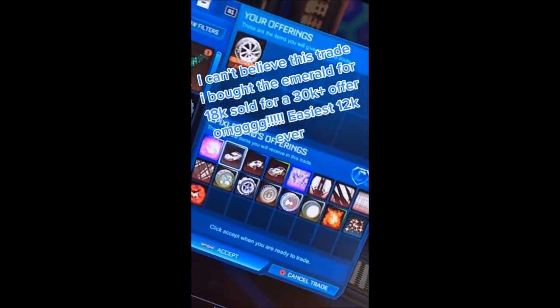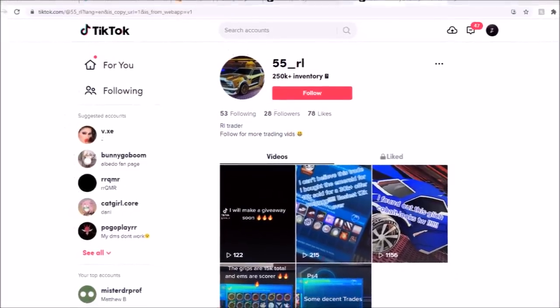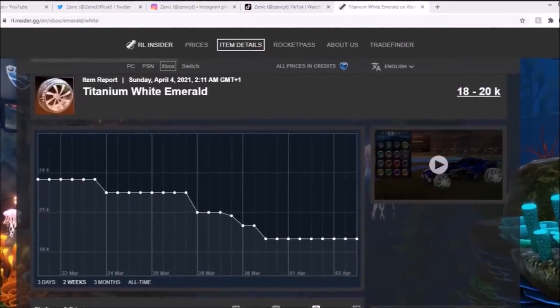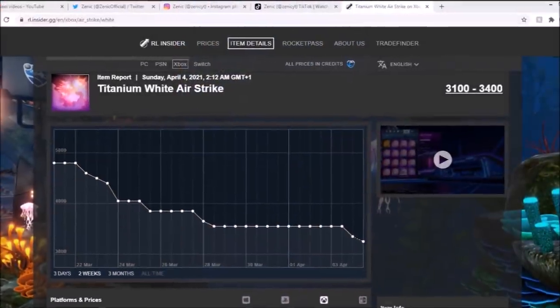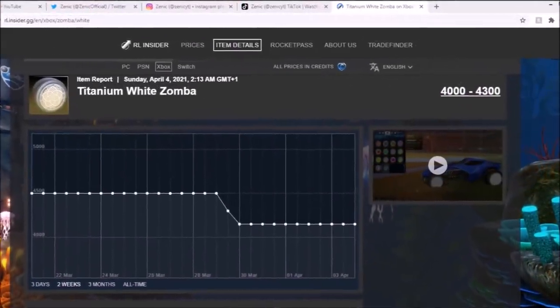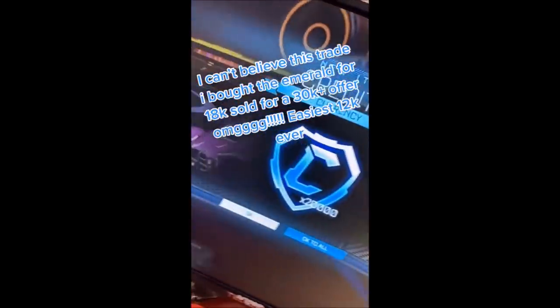Next up, moving into a 30k-plus trade — this episode is expensive as hell. We've got a TikToker who sells a Scorer Titanium White Emerald for 30k-plus easily, which is incredible. The emerald on the spreadsheet is about 20k, and he's getting 20k pure, then a White Airstrike, a Dissolver, and White Zombies — totalling about 10,000 credits — making it like 35k to 40k of an offer for the Scorer White Emerald. That is incredible.